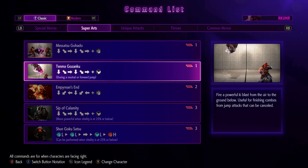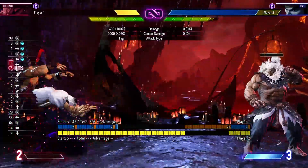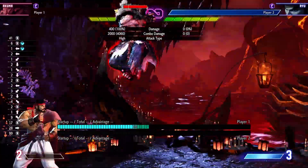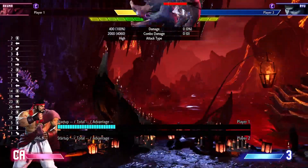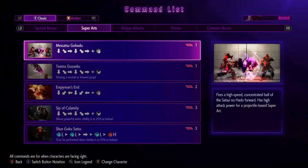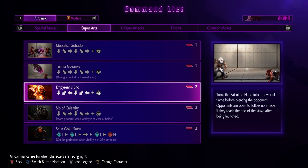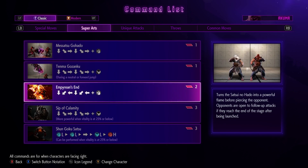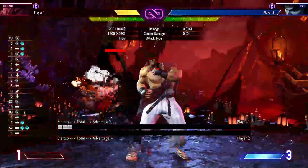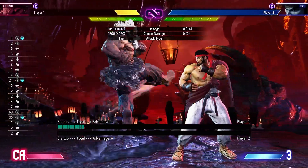Now we're going to look at his other level 1, which is in the air using kicks. It does decent damage. Empiria's End — turns the Satsumi no Hato into a powerful flame piercing the opponent; opponents are open to a follow-up attack. So is this kind of like Marissa's where it pushes them to the corner? Kind of, but just to the other side of the screen.